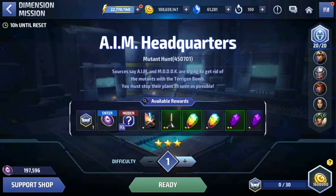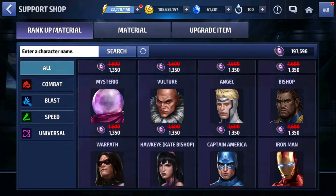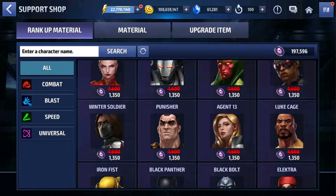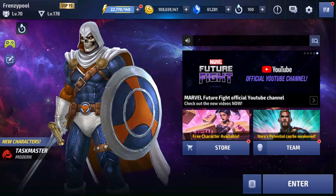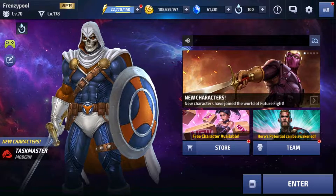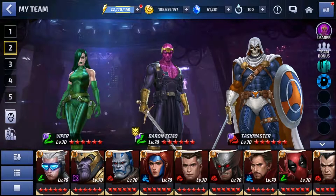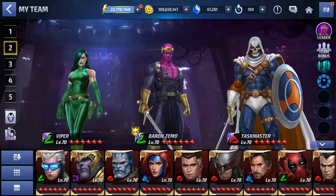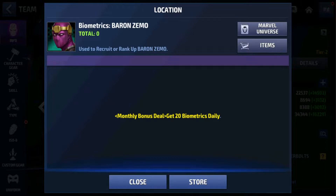I also checked the support shop to see if any new character biometrics were added — that was also exactly the same list from the January update. The new free characters of this update are not yet added to the shop. Now going into the new characters: we have three new characters — Baron Zemo, Viper, and Taskmaster. Baron Zemo is a speed character and his biometrics are available only from the monthly subscription package, making him the premium character of this update. Yes, he is paywalled.